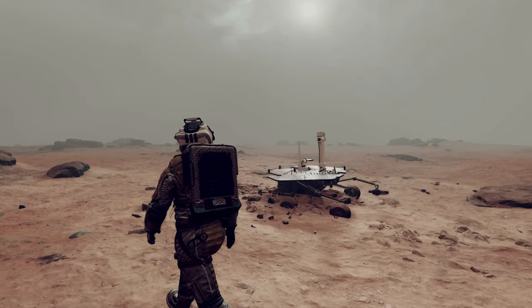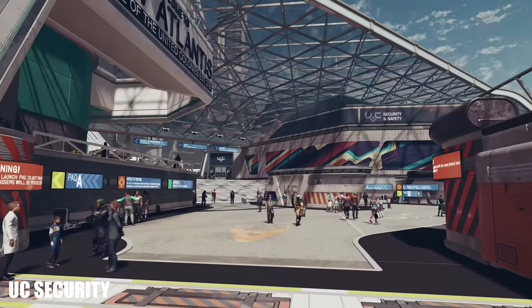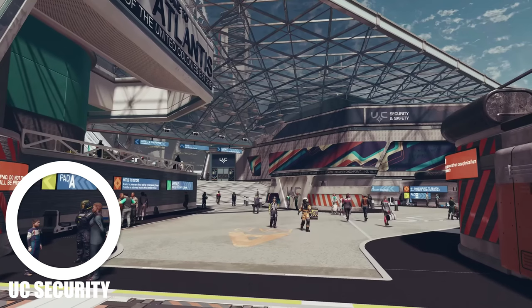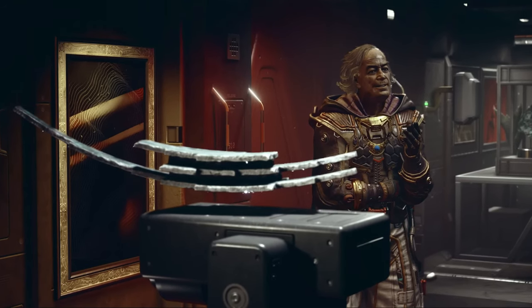As far as NPCs go, this United Colonies security uniform looks pretty cool with everything including the radio. We also see this worn on New Atlantis next to our only look at a child other than the concept art. And the suit worn by the man holding the artifact looks absolutely awesome — I really love the amulet that he's wearing. He kind of reminds me of Salvador Dalí with his mustache and way of speaking.